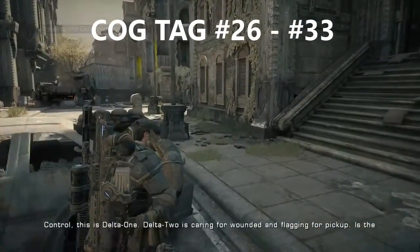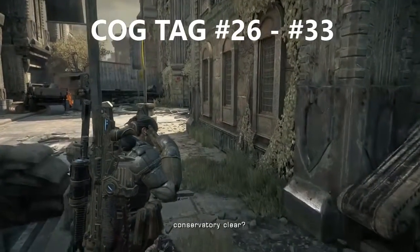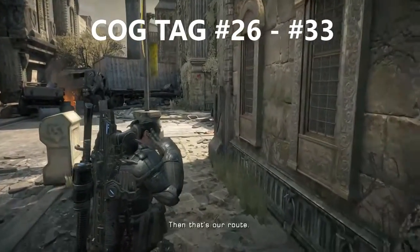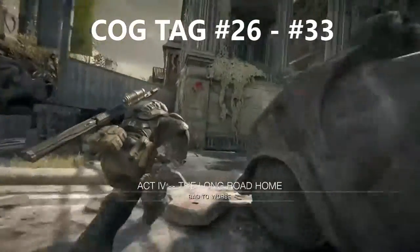This is Cog Tag 2 of the level. It's after you just killed the Troika on the gun and shot the propane tank to get through the gate. And you're just walking up to that red Cog Tag as you can see on the wall, and it will just be right underneath that.